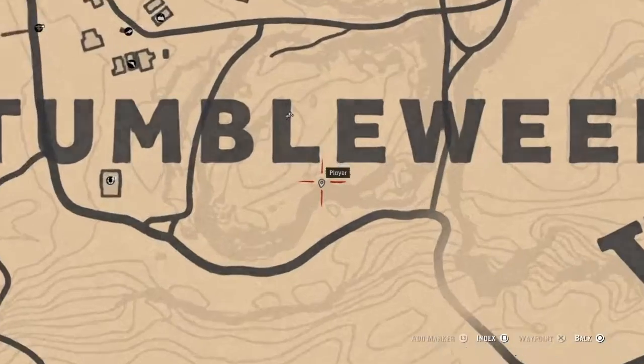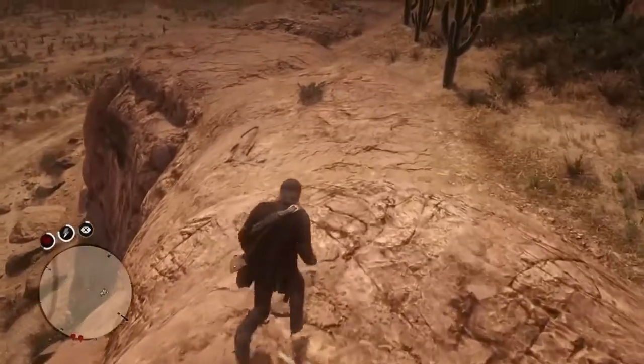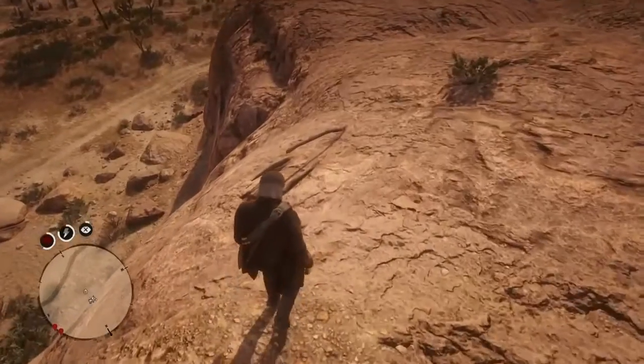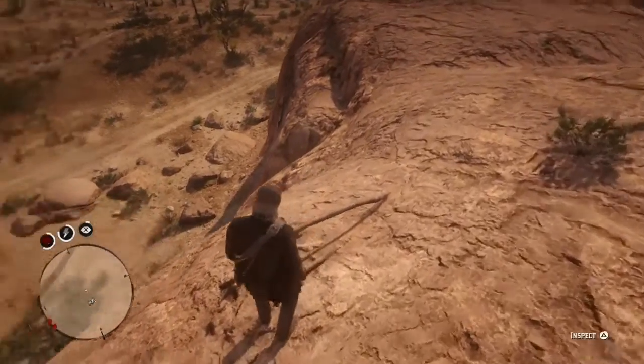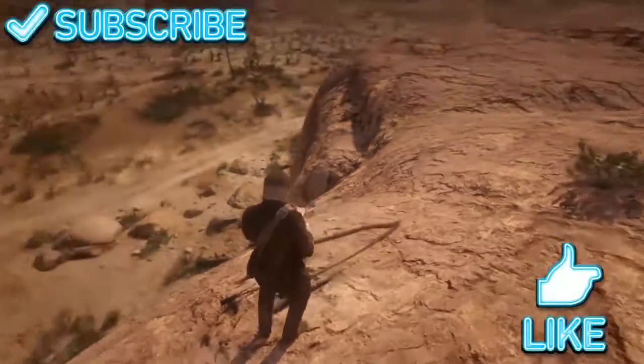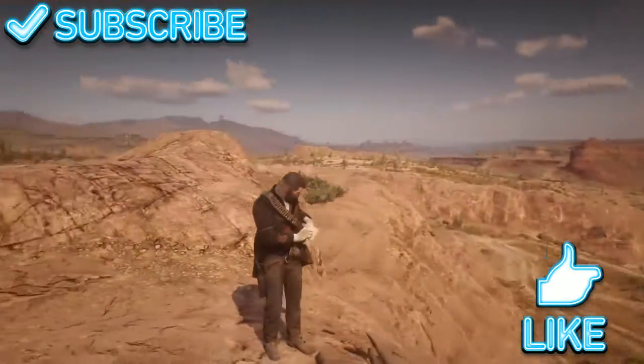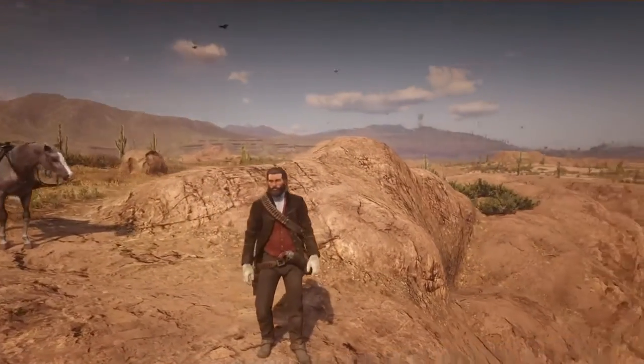Down to our last dinosaur bone — it's gonna be located under the L on the Tumbleweed sign on the map, and it's right here. So there you have it guys, all 30 dinosaur bone locations. Please share this video for more Red Dead Redemption 2 content, and as always, take care guys.